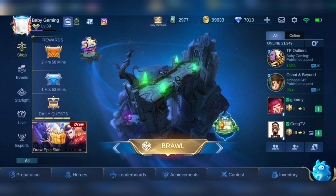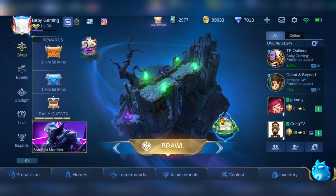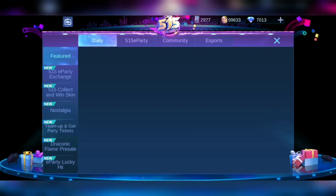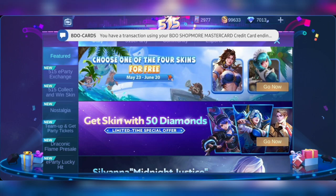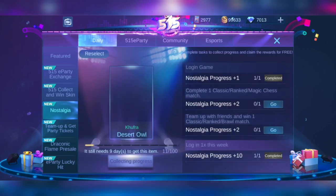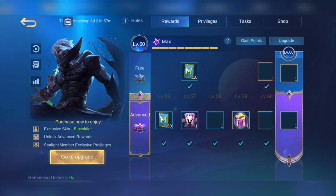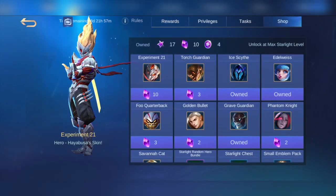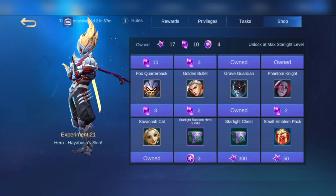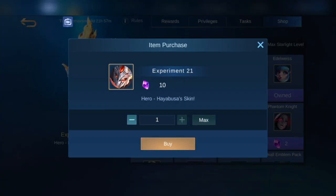So right now, I'm inviting you to witness itong pagkuha ko ng bagong skinny Hayabusa. Actually, hindi sya bago kasi nilabas na sya before, but I haven't had the chance to get it before. So what I did is nagsubscribe ako sa Starlight for 10 consecutive months to be able to get this. Kung mapapansin nyo guys, meron ako 10 Starlight Gems na ipapalit ko to get this Experiment Twentions in Hayabusa.